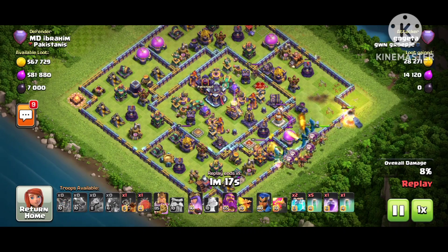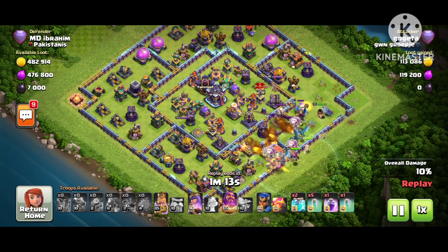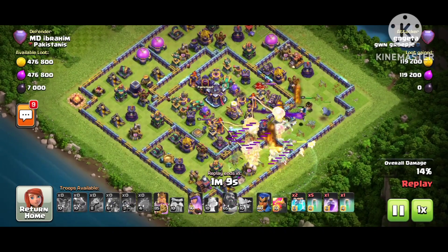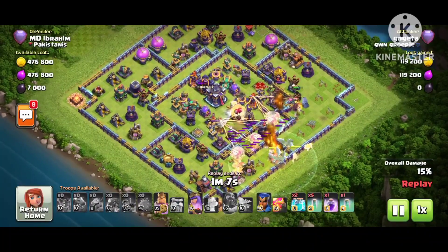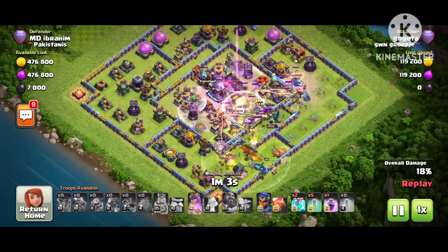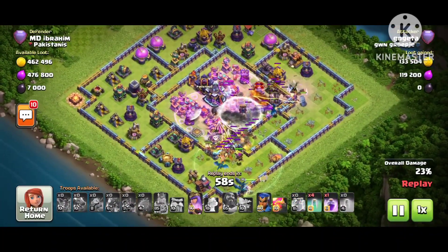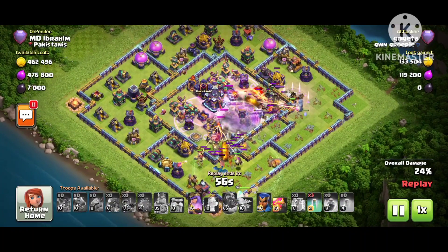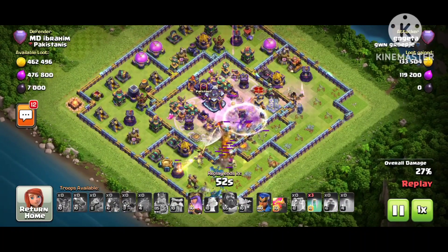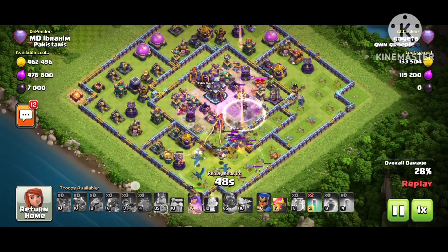He's dropping the dragon in the middle, wanting it to go to the center. He drops the blimp — the blimp is going there. He used the warden ability early because he wants the blimp to reach the town hall. In the clan castle there's a super minion. Now he's in trouble because of the air sweep pushing everything back.